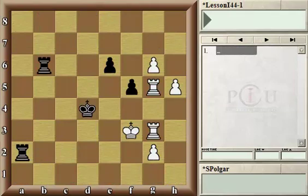In our first position, it is Black's turn. If you look at the material balance, white is a pawn ahead. Moreover, white has two connected passed pawns on G6 and H5 that look rather dangerous.